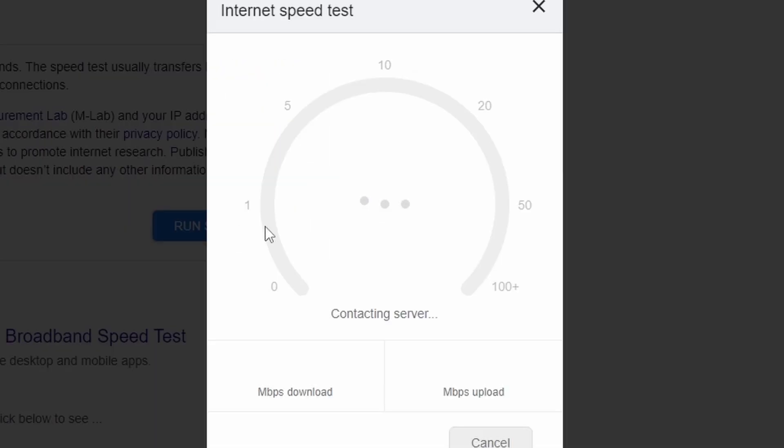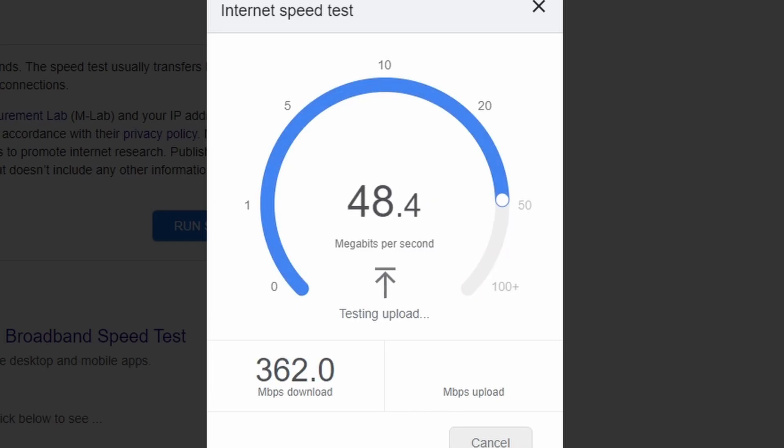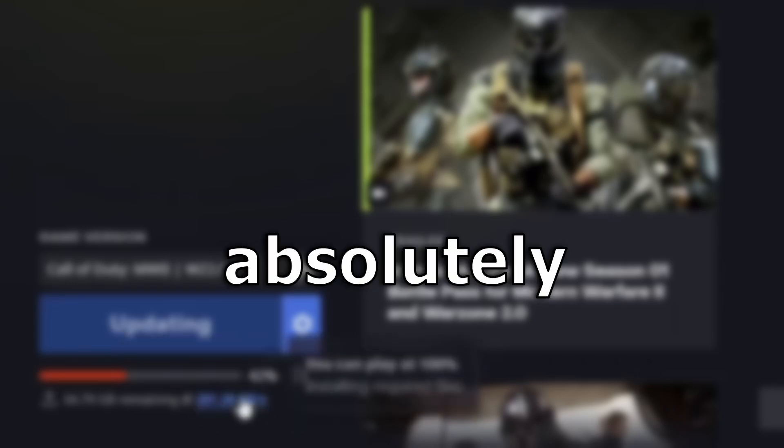The first thing I'm going to show you, just for proof that my internet isn't that bad, is a quick Google speed test. As you can see, I'm going to get about 362 download and 50-ish upload. Now if we hop onto battle.net where Warzone 2 and Modern Warfare 2 download, you can see that I'm only getting about 280 kilobits per second, which is absolutely terrible.